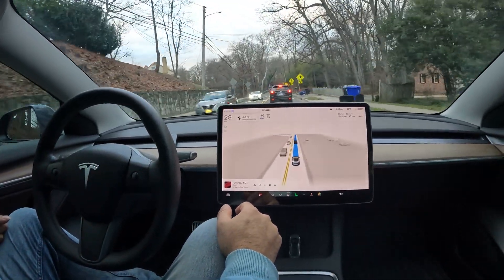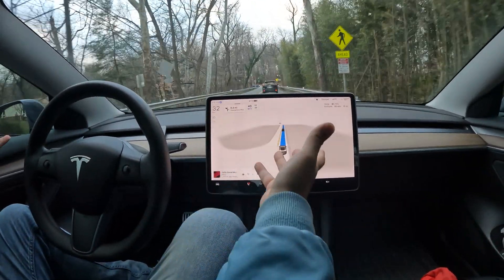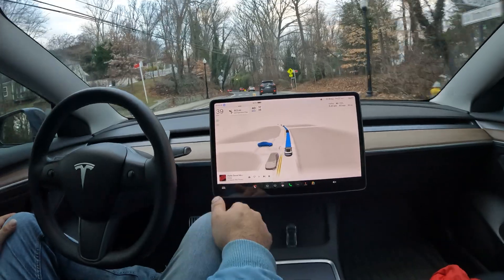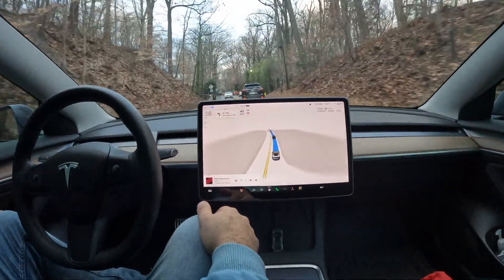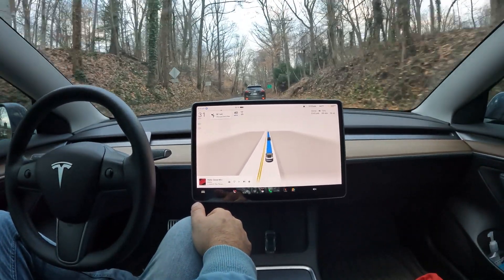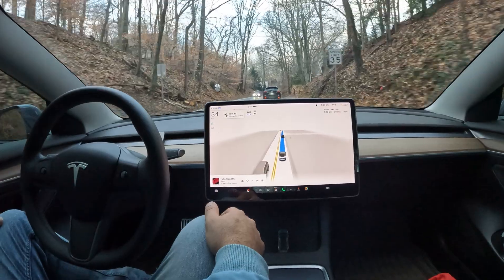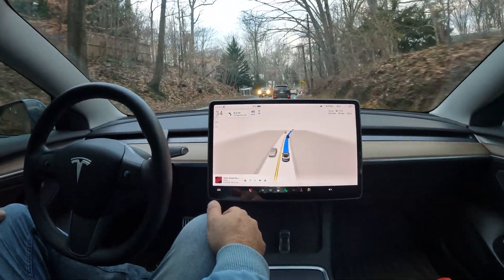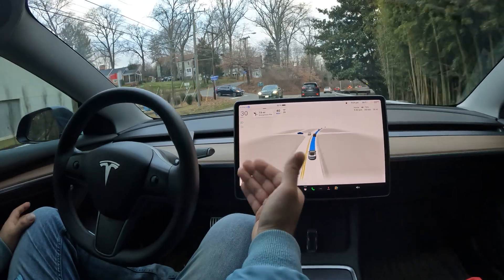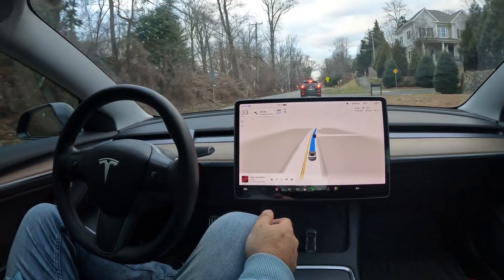People complaining about this new update and how it's impossible to use FSD — I beg to differ. If you're doing what you're supposed to be doing — not holding your phone and paying attention — the car drives itself without any nags. Once in a while you get the steering wheel hands prompt, but nothing serious. It may have improved slightly, but it really comes down to your behavior — the way you're looking around. The key is to be completely practical, look ahead, stay relaxed and focused. Keep that human element that the computer will never have in play.